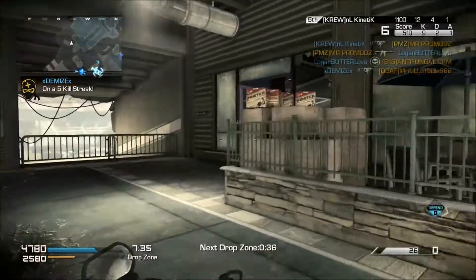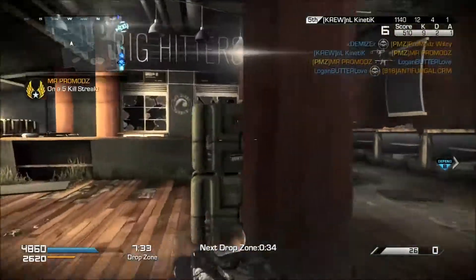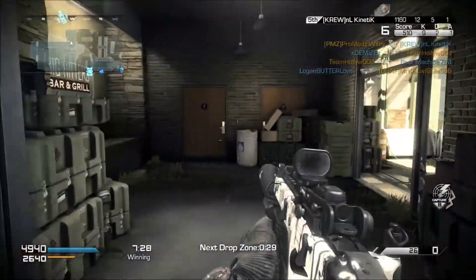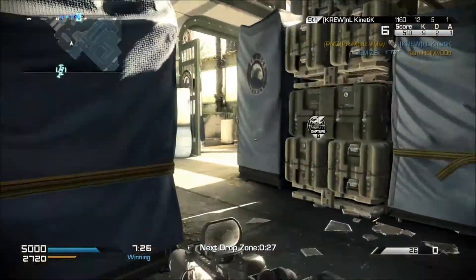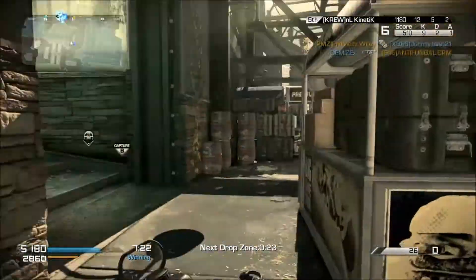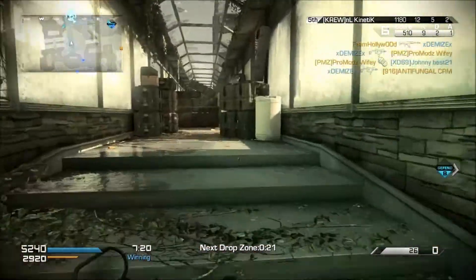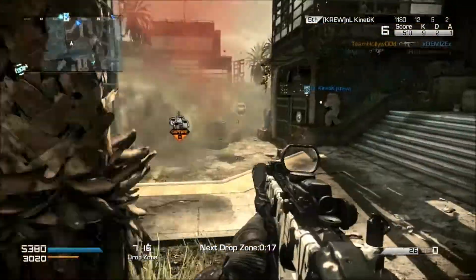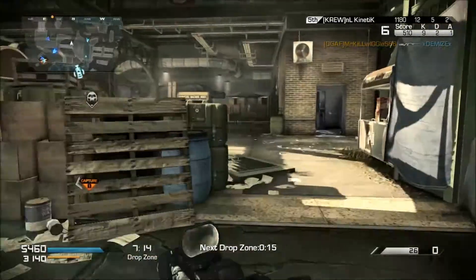I am very excited for that. The next map is called Dynasty, and Mark Rubin says it's the most beautiful map they've ever made. Judging from what I saw of it, I would actually agree with that. It's a Chinese-style map. It looks pretty good. There's lots of elevation and lots of different choke points for people to get into good gunfights, so that sounds like it's going to be fun.